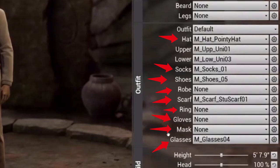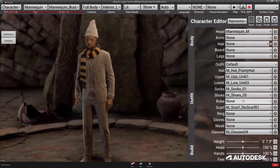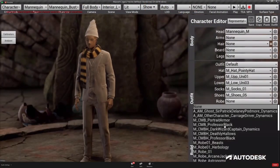We got choices for hats, socks, shoes, robes, scarves, rings, gloves, masks, and glasses. I do wonder if we get in-game choices for all these items or if they're just combined to make certain outfits. I would prefer the first option — give me the option to completely overhaul my character, buy different socks and different shoes — but that's something we have to wait and see.